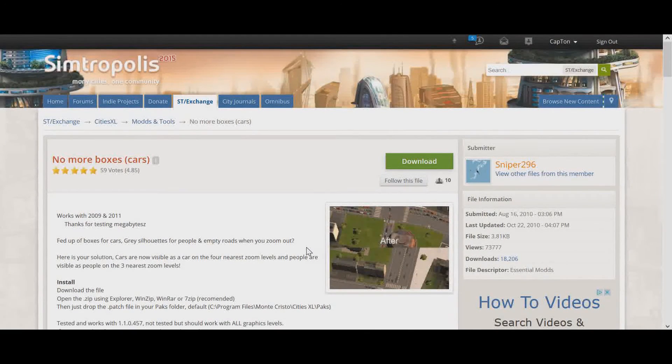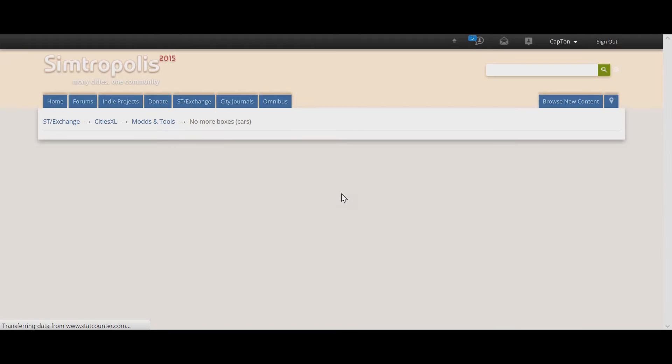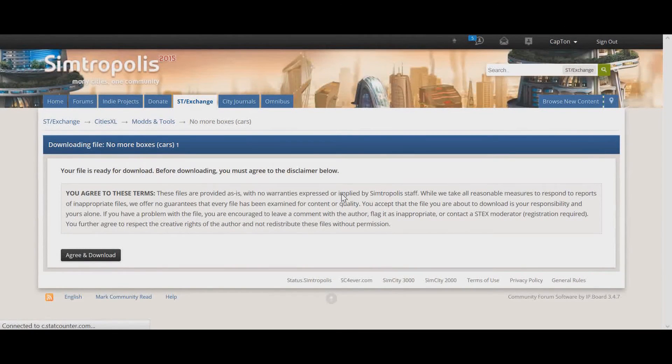The first thing you're going to want to do is click this green download button right here. This link will be in the description, by the way, if you wish to download this mod. Now, you may not see the same screen as me, and I'll tell you why — it's either because you're not a member of this site, which you have to be in order to download any mod, or something's wrong and you need to contact site staff. Make sure you are signed up for Simetropolis and eligible to download mods.